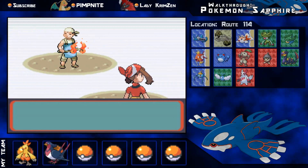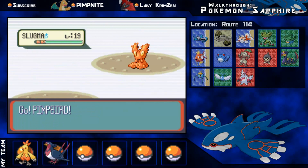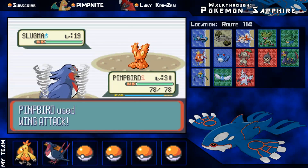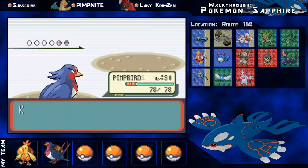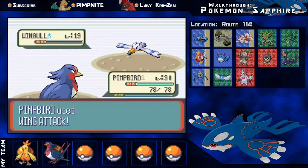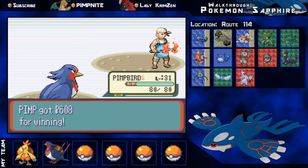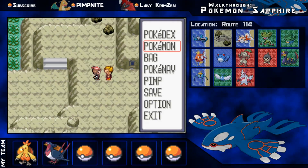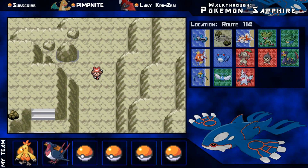There are a few more trainers here before we go into Meteor Falls. Bernie's got a Slugma — Wing Attack should probably take it out in one shot. 316 experience points, nearly level 31. A lot of the Pokemon in this area are around level 19, so that's probably the standard you need to be at. It'd probably be harder if you had six Pokemon, since you'd be sharing trainer battles and your levels might not be as high.